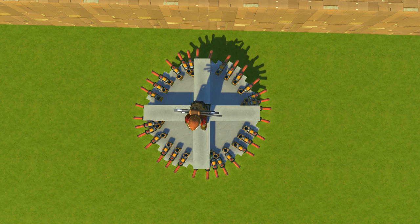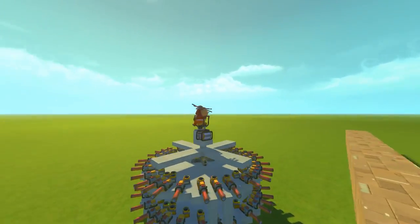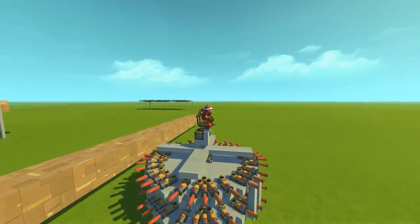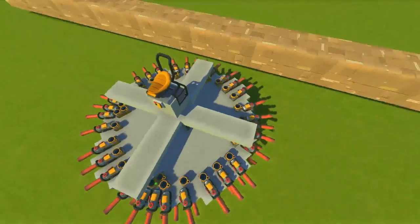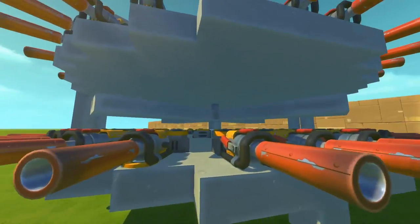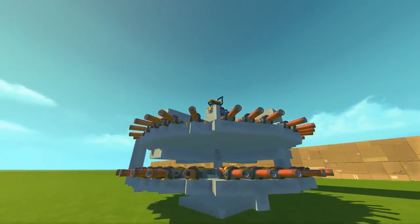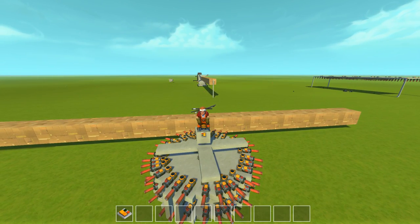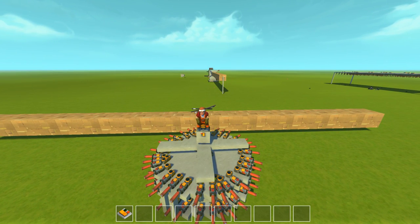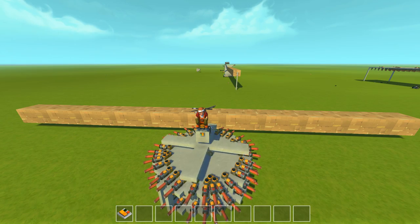Next up we've got the wheel of doom or the disc of doom - whatever you want to call it, this thing is absolutely fantastic. We have a whole bunch of spud guns in a very circular shape and they all shoot outwards - it is so much fun. We've got this big plus sign on top and then underneath it there is another plus sign. There is a post that runs right through the middle of the creation up to the top of the plus sign, so they both spin at the exact same time. These will be available on the Steam Workshop if you want to check them out - there are links in the description. Alright, in three, two, one - it's disc of doom time.